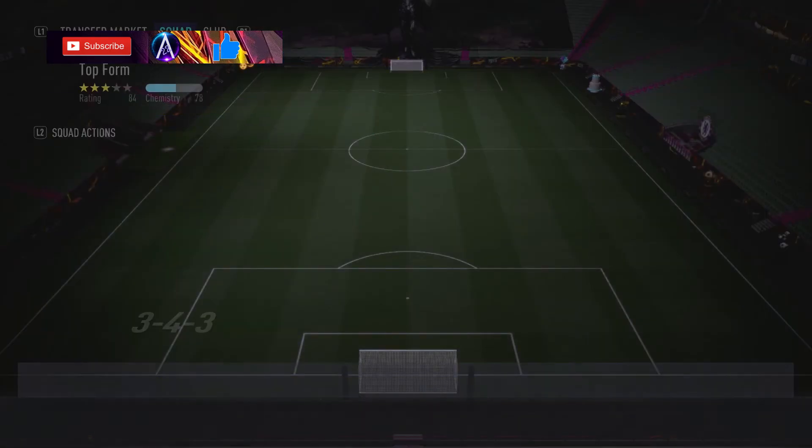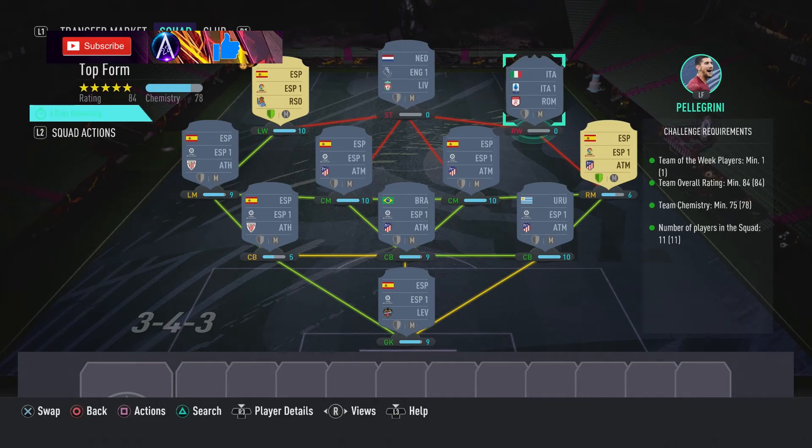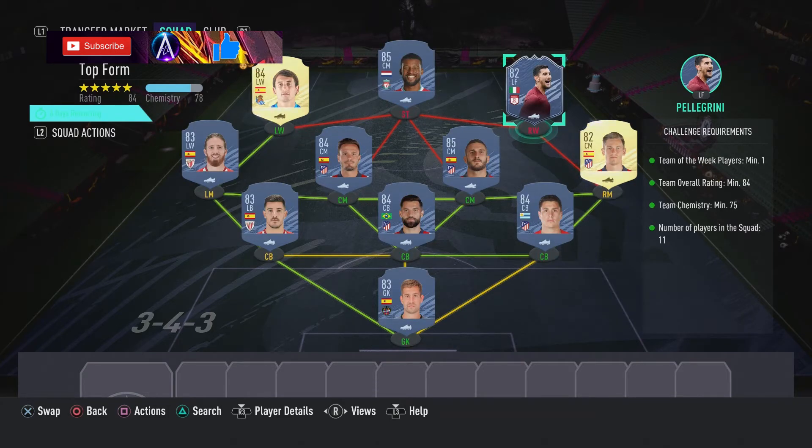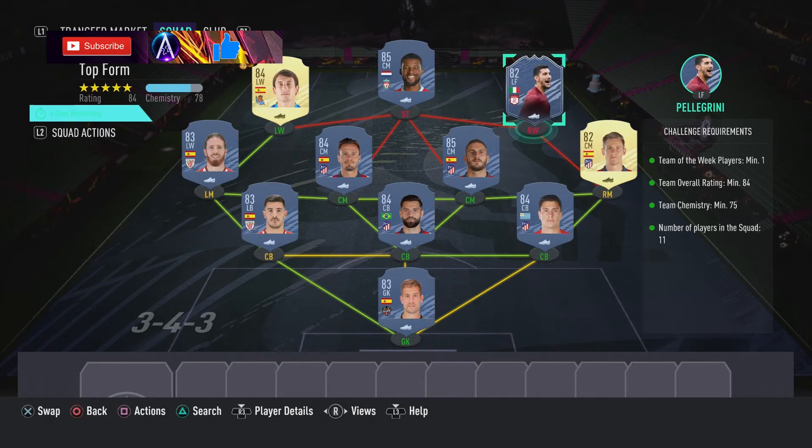The second one is top form, coming in around about the £90k mark. You need a team of the week again for this - any 82 would do. Pellegrini is one of the cheapest ones if you need to pick one on the market, but it doesn't need any chemistry. So if you've got an 82 in-form in the club, stick them in and save yourself the coins.